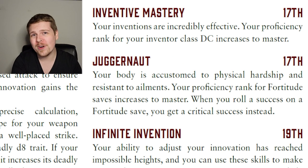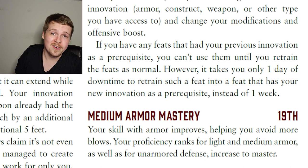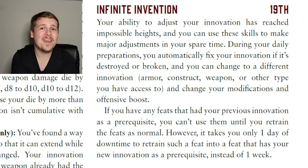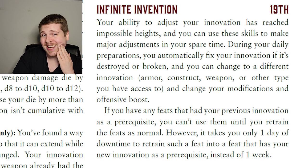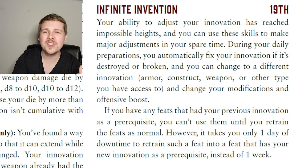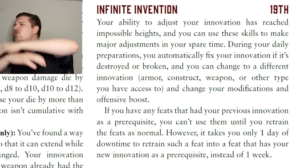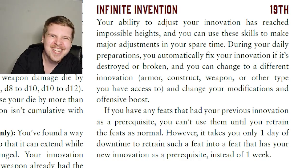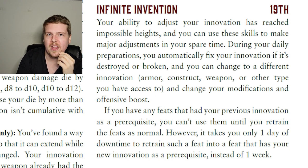Level 17 increases class DC to Master, Fortitude saves to Master, and auto-crit succeeds normal Fortitude save successes. Level 19 gives Master proficiency in medium armor. But the big level 19 feature is Infinite Invention: during daily preparations, if your innovation was destroyed or broken it is automatically repaired to full health — great. But you can also change to a completely different innovation. A construct inventor since level one can wake up the next day and turn their construct into a hammer, then the next day into a suit of armor, then back to a robot dog.